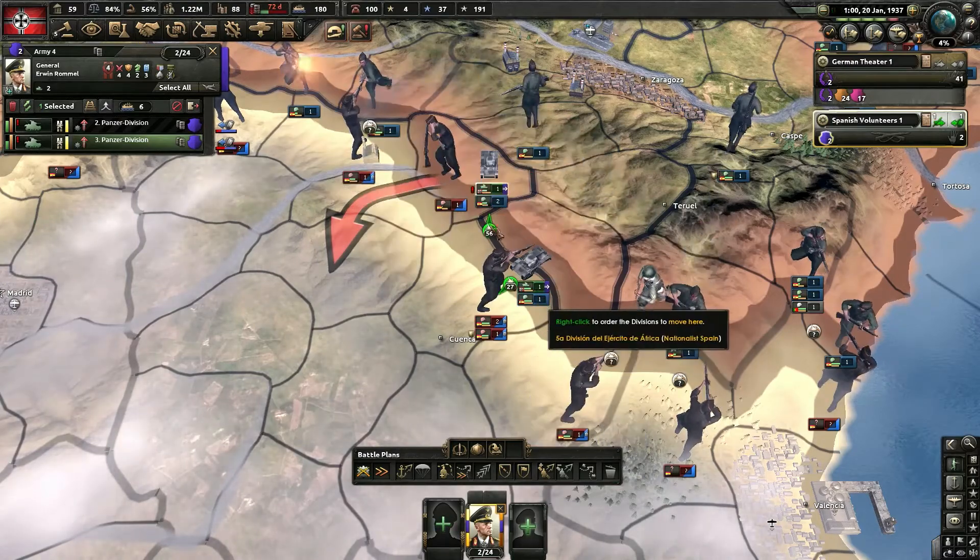Looks like we only need one more division to do it. Synthetic rubber has been completed, and now we'll start the extra research slot. And after that, we'll begin the focus for the Anschluss. 1938 is really when things start picking up in your German games. We've reached the manpower levels that we needed. Next — if you ever play Germany, never ever go down mobile infantry. These are just horrific. Blitzkrieg doctrine though — very powerful. So now I will start adding signal companies and logistics companies onto our frontline infantry.